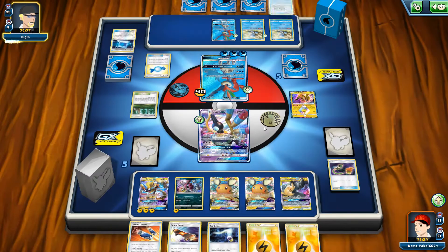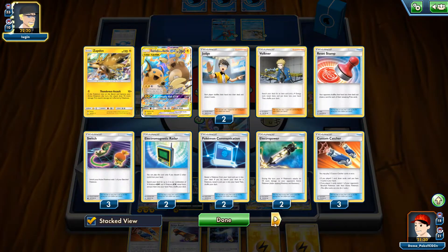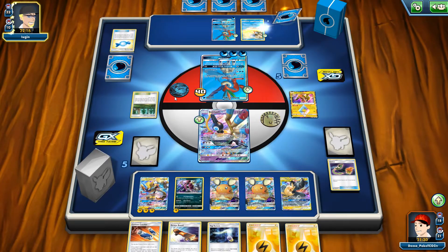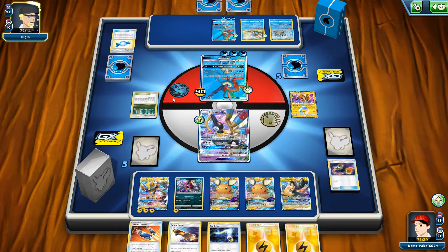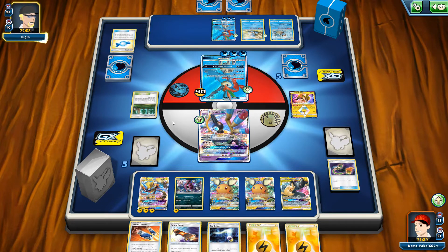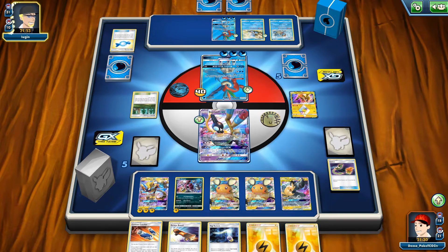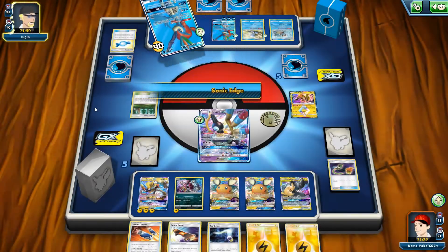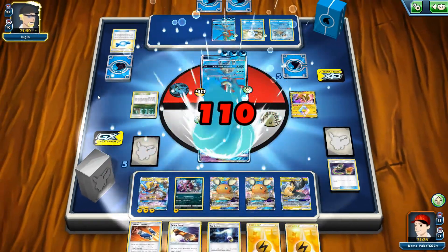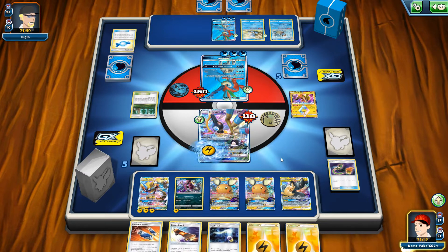I wish I could use Tag Switch to swap energies from Zeraora to Pika-Zekrom so I could take four prize card knockouts with my Tag Bolt GX. Unfortunately that's not going to happen. What will happen instead is one Communication for Squirtle into the first Blastoise. I miscalculated myself — luckily I managed to draw that Switch, otherwise my Zeraora would probably be knocked out. I lost all three copies of Switch, which is definitely not good.